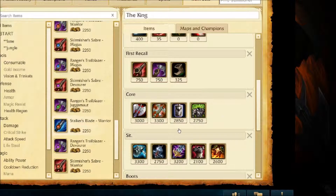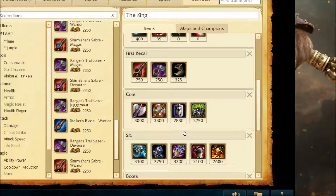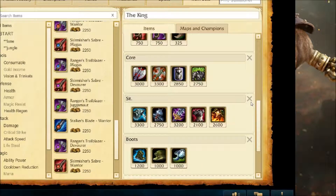We'll build the Warrior enchantment or the Juggernaut. The Juggernaut would be for going more tanky, and the Warrior would be for more damage. The Warrior gives you increased damage, cooldown reduction, and armor penetration, whereas the Juggernaut gives you increased health and cooldown reduction. Your choice on those — however the game's going, however your team needs you to build, or however you like to build.